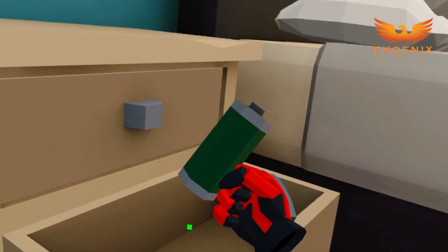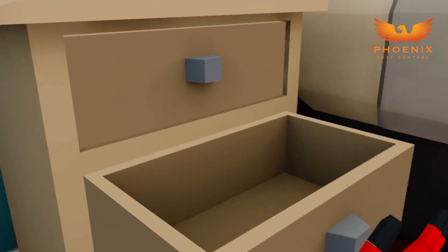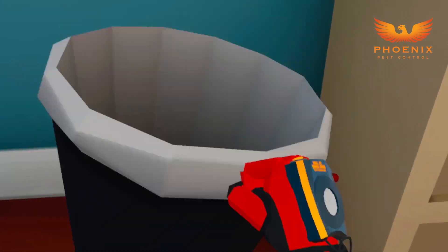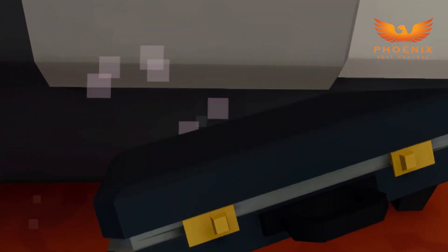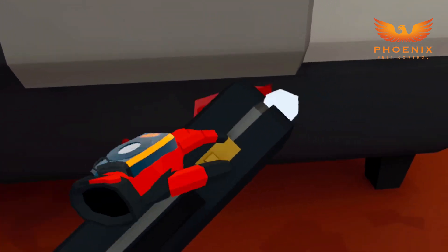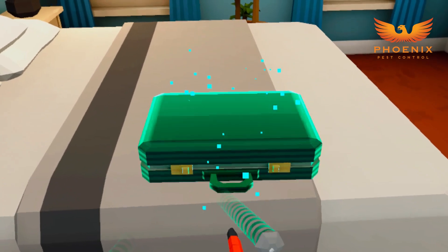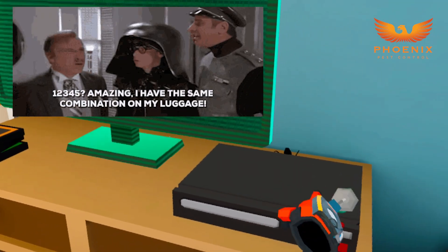What is this? Ooh, a battery - I need batteries for something. Let's see in the trash can - nope. Are they in the briefcase? Anything good in the briefcase? The combination must be one two three four because it's the same combination I have on my luggage.